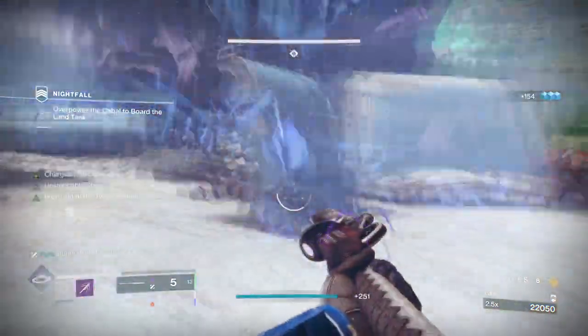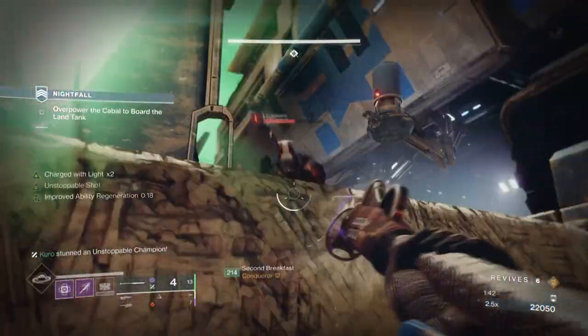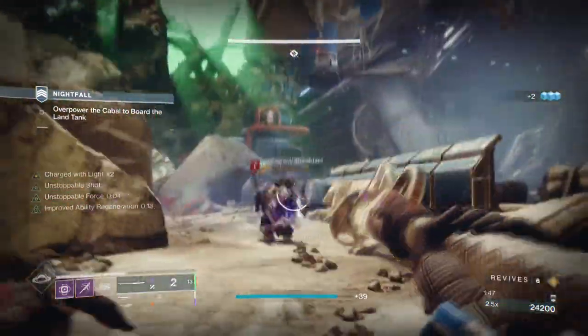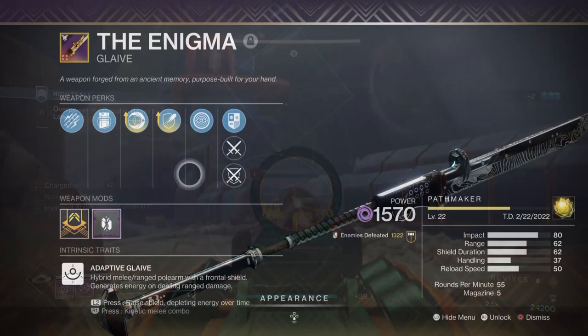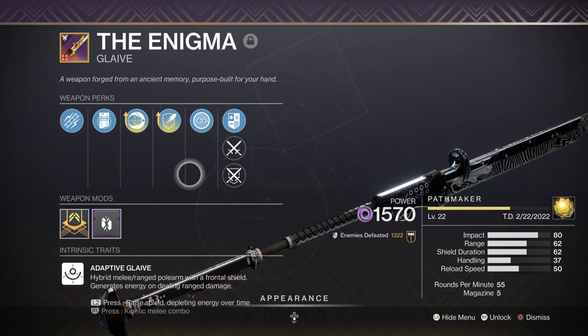If you want to aim for more endgame-focused play, there are quite a few things you need to know. For starters, shields on glaives matter, and the higher your shields, the longer you'll be able to keep going while being shot at. Having something like 50 plus is the sweet spot, as this will give you enough duration to last whatever is being thrown at you — and this could be make or break in GMs, as combatants hit incredibly hard and destroy you in 2-3 hits.